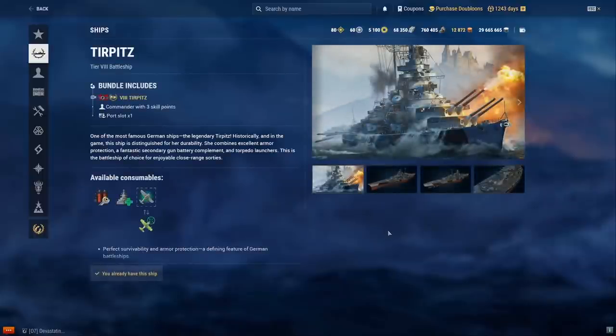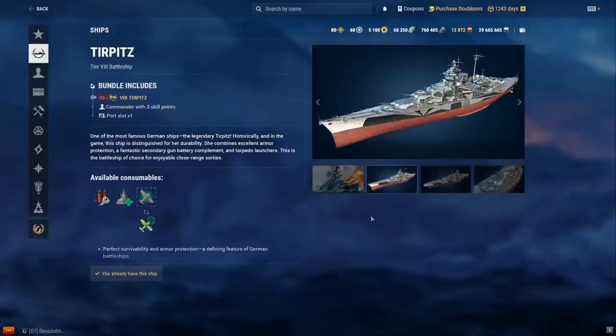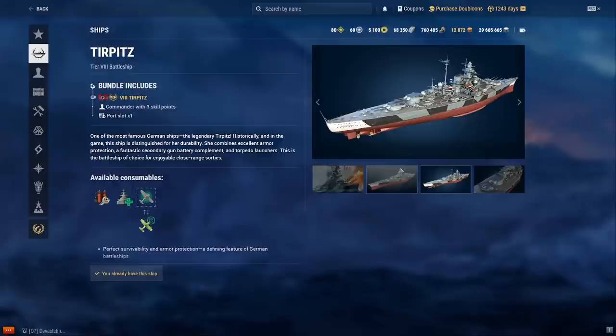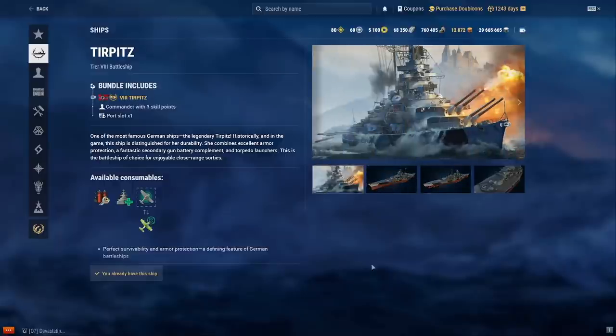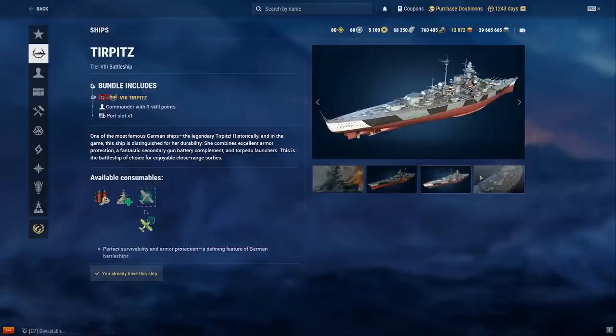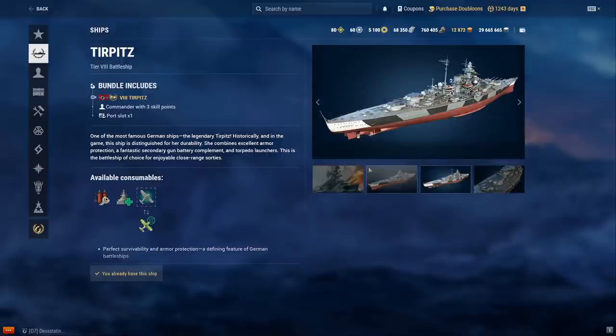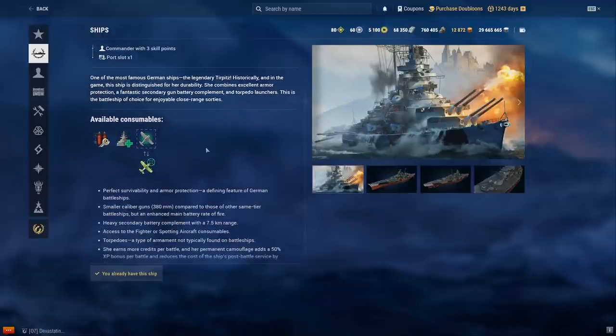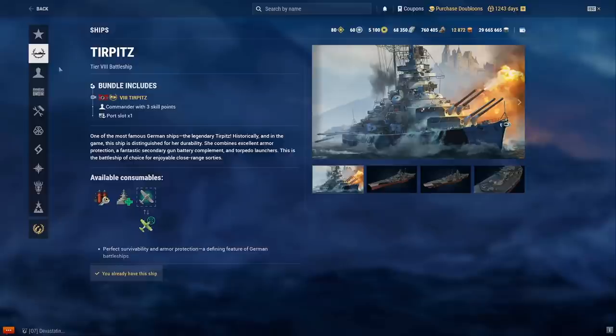Tirpitz — this one is a god tier ship for sure. It was one of the first tier 8 premiums. Apparently on the EU server they used to have infinite Tirpitzes in randoms when it came out. I recommend this one — it's really fun, especially with secondaries. It doesn't get hydro like Bismarck, but it gets torpedoes instead which you can use in a brawl. Really fun ship.